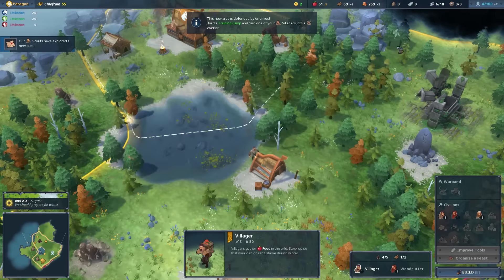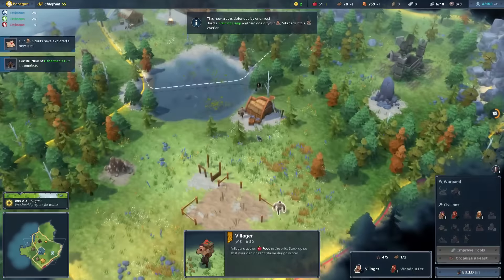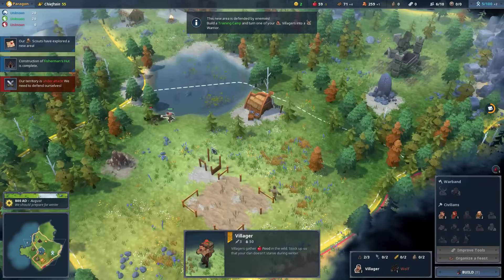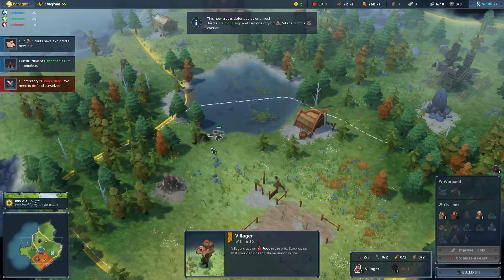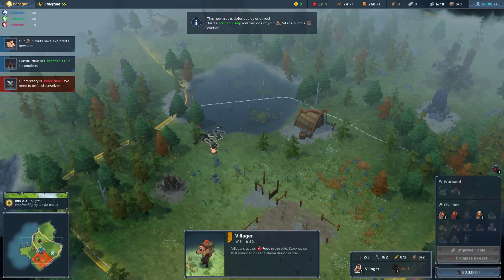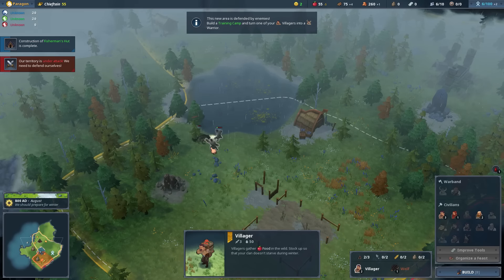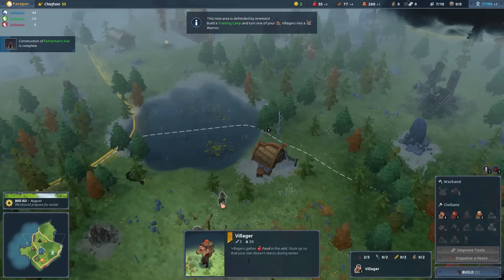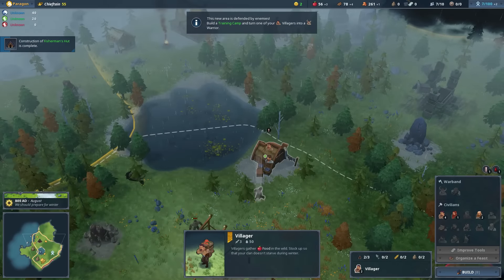At the moment in its current state, if you choose the path of controlling a zone by force as your win condition, it appears to be very easy, as the AI doesn't even bother to challenge you whatsoever. But when multiplayer gets introduced, I could see this not being an issue, as other players will probably want to challenge that victory point to stop you from winning.